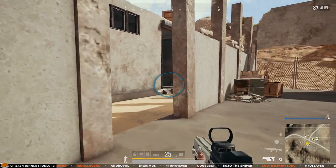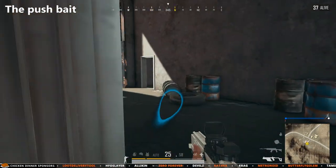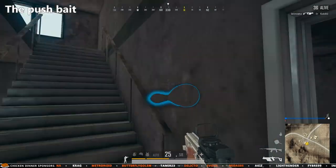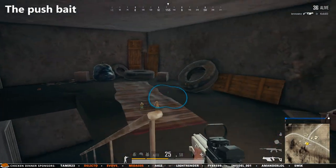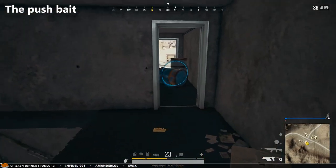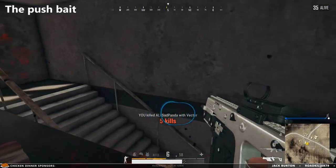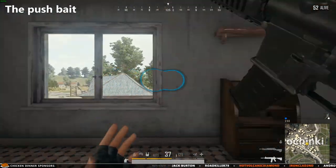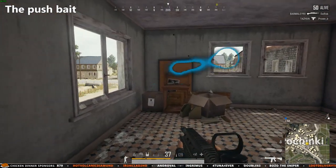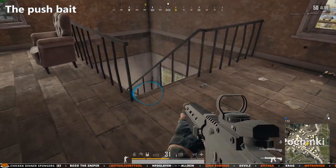And speaking about rushing, this leads us to the second type of bait: the push bait. The point of this type of bait is to get your enemy to rush or push you while you are perfectly ready to kill him once he shows himself. You can use this when you hear enemy footsteps close by and you're certain that he also heard you. Instead of getting into a long waiting and listening game, just bait him and kill him. Naturally this is much riskier, but the whole point is that your enemy will be so busy rushing in to kill the player who he just thought was already in combat, meaning he will be much less ready to be engaged directly.